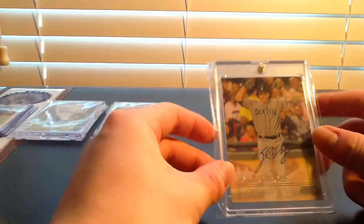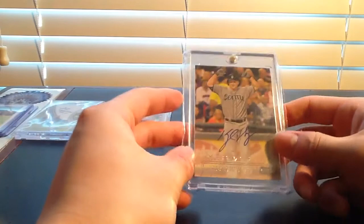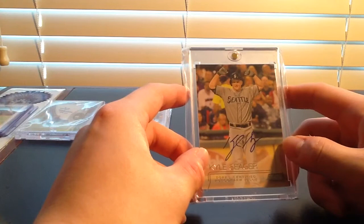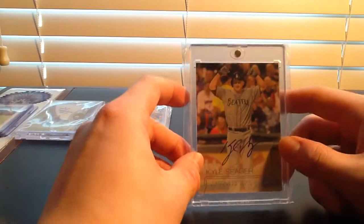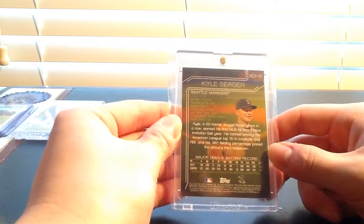At number five I have this 2015 Stadium Club — let me just be sure — yes, 2015 Stadium Club. What I really like about Stadium Club is how simple the cards are: no borders, a clean picture, a clean on-card auto, and just a little clean label at the bottom with his name. I really like the simplicity and the photography they put on these cards — it really puts you in the moment. I have a really cool Cole Calhoun one with him walking out the tunnel. This is number five for me, and Stadium Club has some of the nicest on-card autographs. I'm really excited for 2017 — I think Kyle Seeger has an auto in that one too.